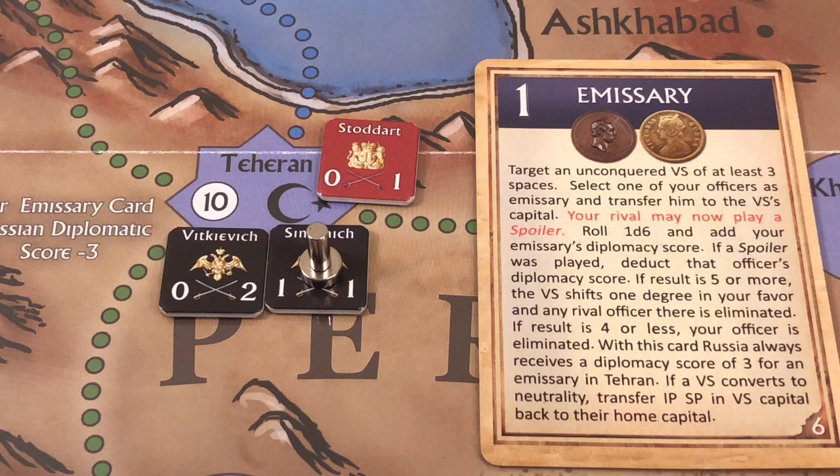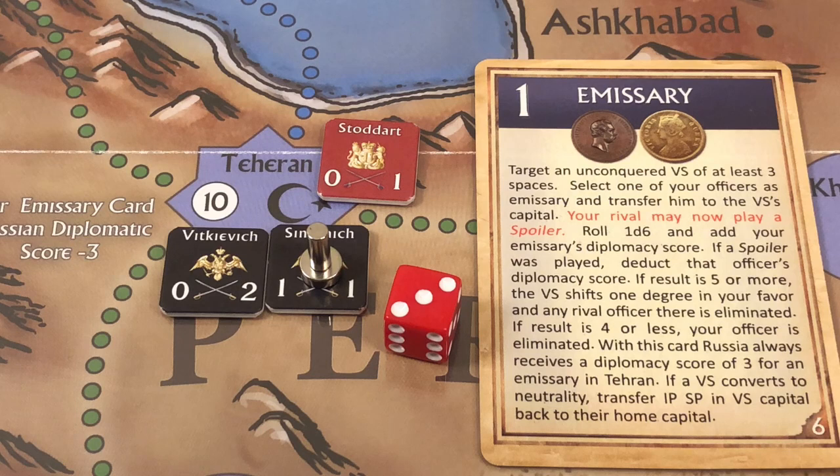We roll 1d6 and add Semenich's diplomacy rating of three. The roll is a three, modified to six, which is higher than the five required. So Persia becomes a Russian vassal state.